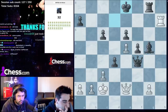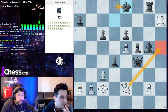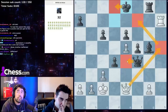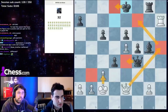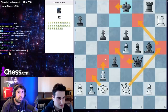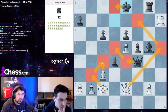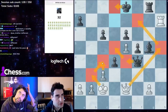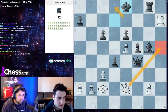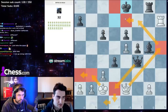King d8 and queen f7. There's queen e4, king b3, queen d5, c4 is winning — no more checks. If black goes queen d2 we go to b3, queen d1, king a3, and there are no more checks. That's got to be it.